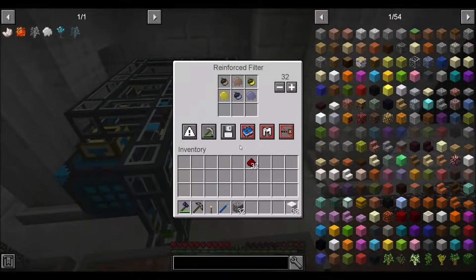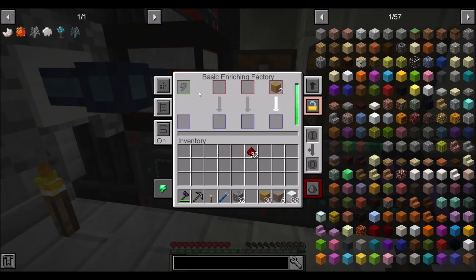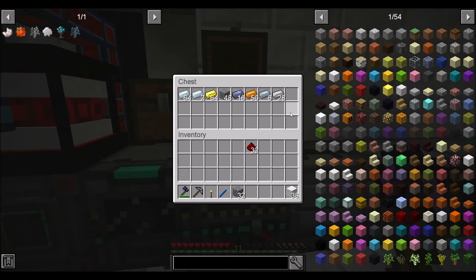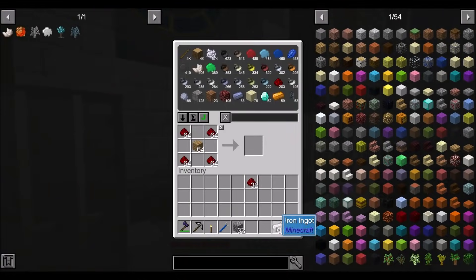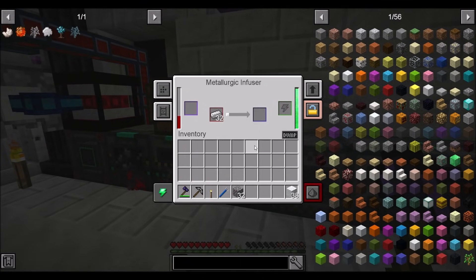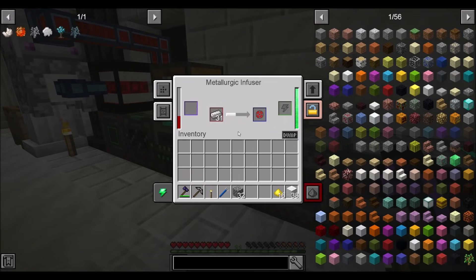You just got to keep working on this iron — if you're playing this pack, do yourself a favor: get a lot of iron trees automated quickly. I think we have exactly enough iron at this point — 32 exactly. I should be doing the compressing and having another metallurgic infuser. We'll probably get to that eventually. So come back in a minute when this is all done.